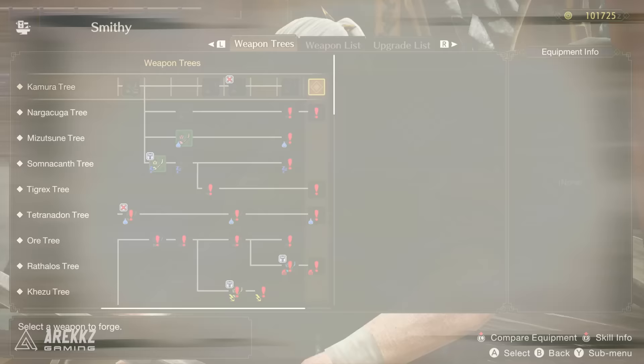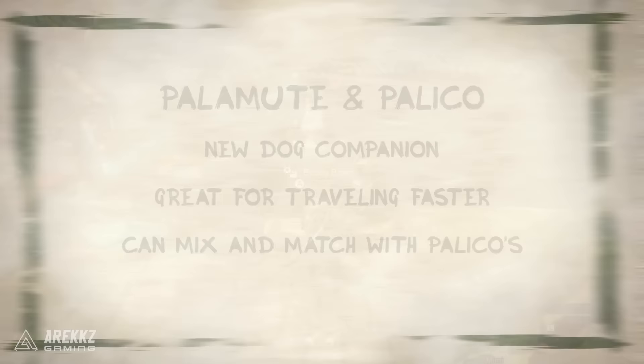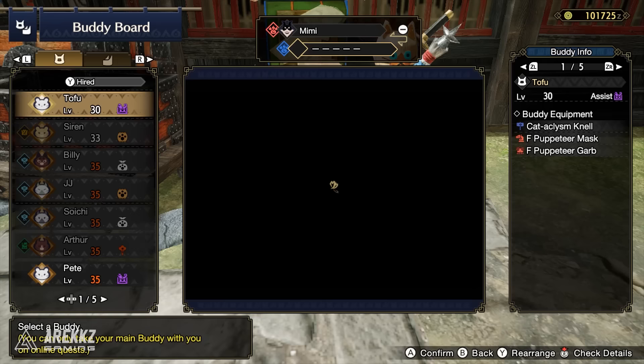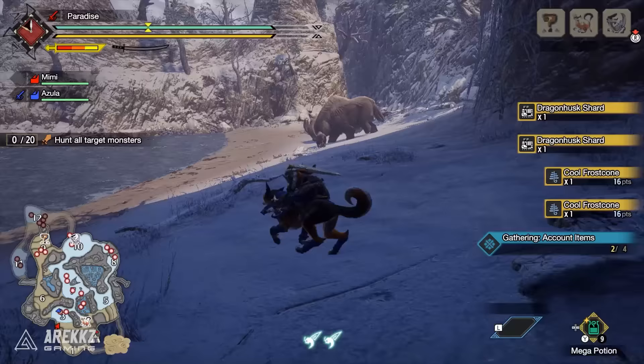We also have Palamutes, another one of the biggest new additions in Rise. We've had Palicos — our little cat buddies — for the longest time, but this time around we have dogs as well. You can use these to travel around the map much faster, and they can aid you in combat with various gear types and scrolls. You can take two helpers out with you on a hunt and mix and match them — two Palamutes, two Palicos, or one of each. On multiplayer hunts you can only take one companion, but being able to ride around the map on the back of a dog with your friends is awesome.